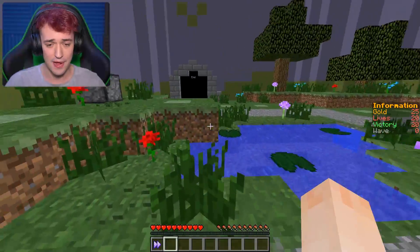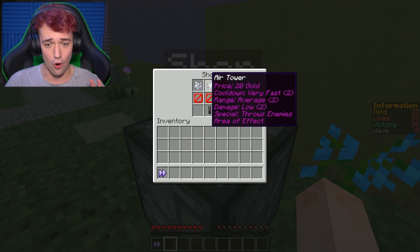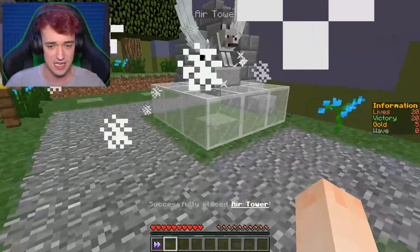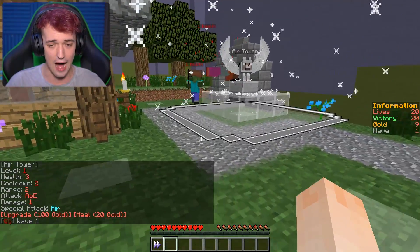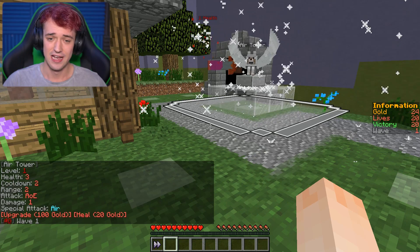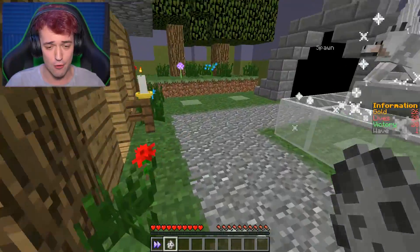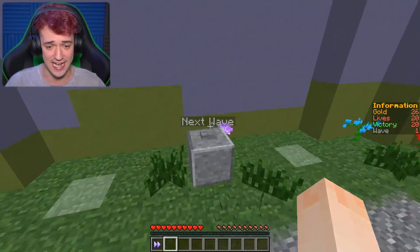Alright, so we just played the tutorial — I completely forgot that was all it was. Here we go. We got the shop and this is the map. It's a way bigger map than the tutorial one. We only got 25 gold, so let's get an air tower. This time we really need to care about the range on these towers. That's a pretty big range.